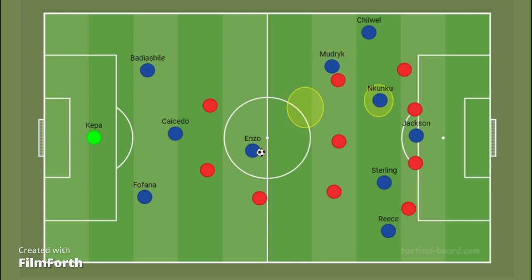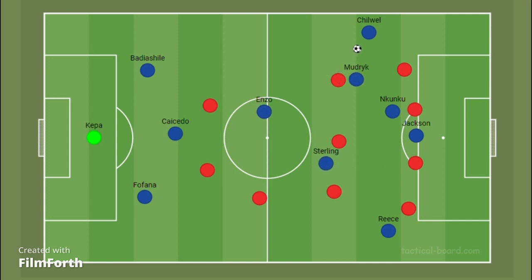Unlike most teams who deploy a number 10 as a creator, Pochettino's number 10 is rather a second striker who runs past the striker to score goals. Therefore, the winger drops deep to pick the ball from the center midfielder and thread through balls for the wingers, the attacking midfielder, and the full backs. In this case, Modric can play that role. Alternatively, Sterling has also played this role at Manchester City — dropping deep from his forward position, taking on players, and pushing forward to thread balls for the runners. This is one of the key tactical innovations by Pochettino during his build-up phase.